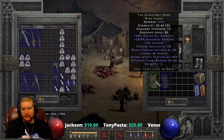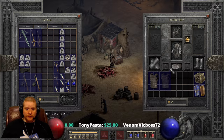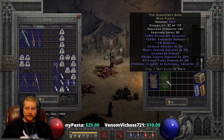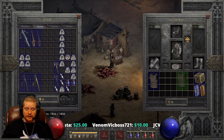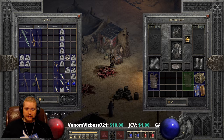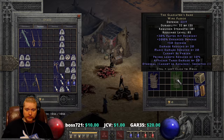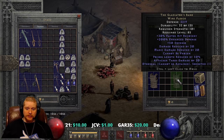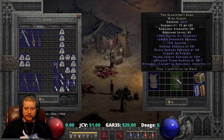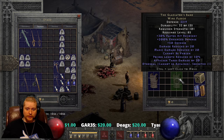You can put a socket in this and make it a little bit better. If you find this and don't have anything better, it actually makes a really decent merc armor, especially if you find the ethereal version. The 2,219 defense combined with the Faster Hit Recovery, Cannot Be Frozen, Damage Reduced By, Magic Damage Reduced By, and Poison Length Reduced is actually a very awesome piece of armor for a merc.